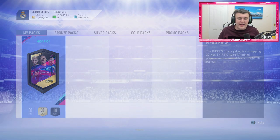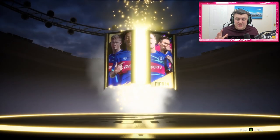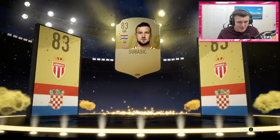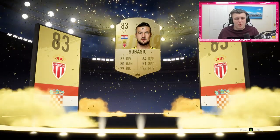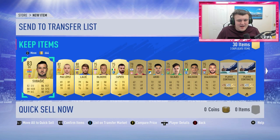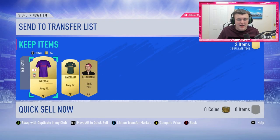On to the 35k mega pack — can we get a walk out? No walk out sadly. Anything decent though? It's going to be a board — that's good news. It's going to be a Croatian goalkeeper, Subasic. Pretty bad. I was hoping it would say centre mid because I think Mandzukic is in form — that would have been Mandzukic. That's pretty awful. Hopefully there are some redeeming factors in the pack. Not really — it's a pretty poor pack. 3,000 coins, we'll take that and discard the rest.